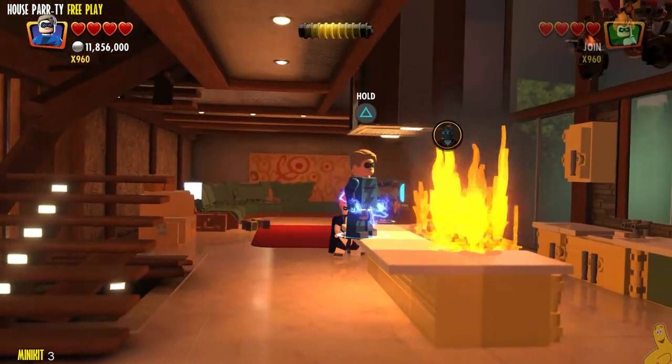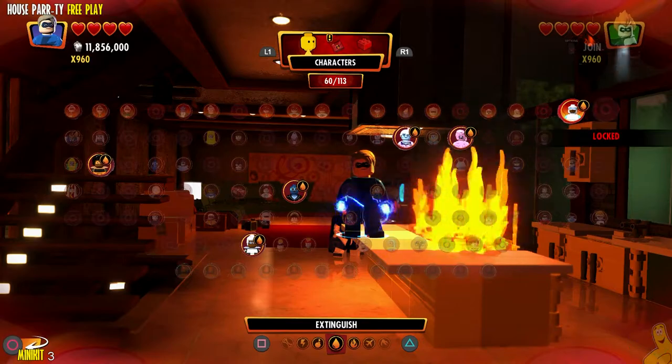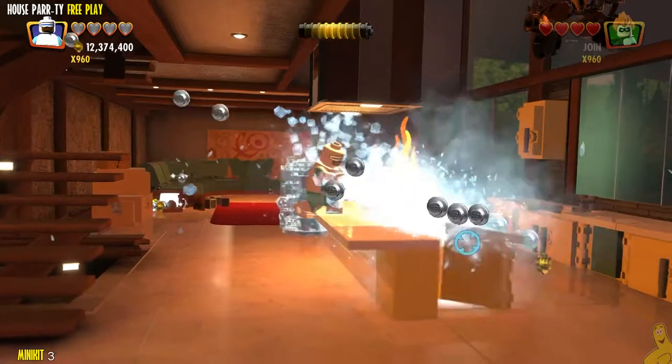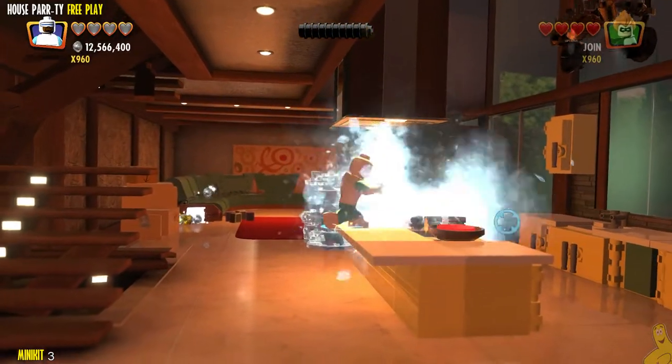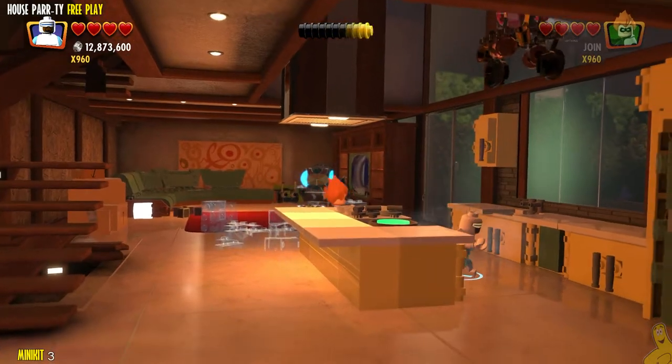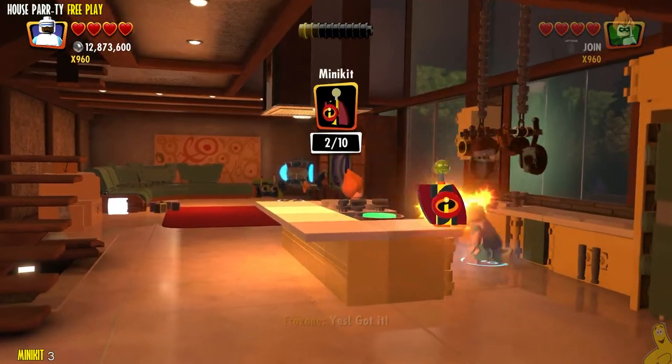Now, remember that fire in the kitchen? Let's go ahead and put that bad boy out. We're going to need somebody like Frozone to go ahead and put out the fire! Now, there is a hot plate there, but right next to the hot plate, there is a red button. Go ahead and step on that button and watch that minikit drop from the ceiling.